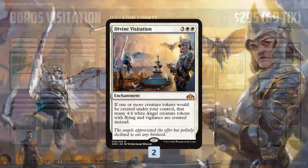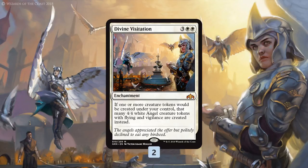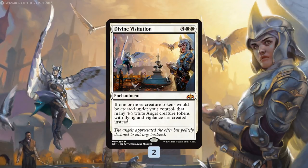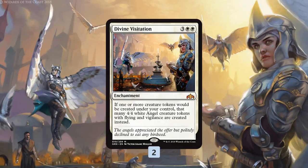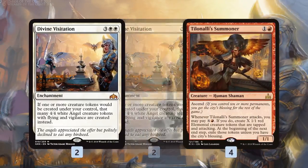So let's talk some Boros Visitation, starting with our namesake enchantment, Divine Visitation. It's only a 2-of because additional copies don't really do anything, and in theory our deck can win without it — it's kind of like a normal Boros Tokens deck. But it's also the most powerful card in our deck, upgrading any token we would make into a 4/4 Angel with Flying and Vigilance. Our deck is overloaded with things that put tokens on the battlefield, so in theory we play Divine Visitation on turn 5, and on turn 6 we have the potential to just win the game or at least make a ton of sweet angels.